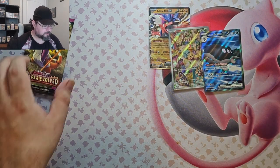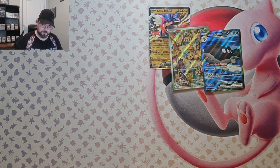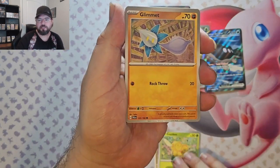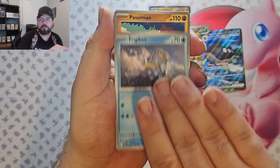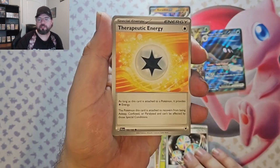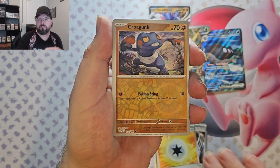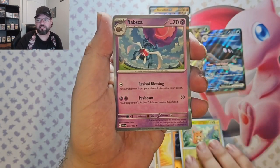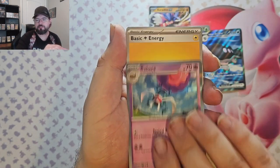Okay, we got one last pack of how they evolved. Let's see what we can get. We already know pretty well it'll be a lot better than the last one. We got Noibat, Combee, Glimmet, Frigibax, Passimian, Reversal Energy, Therapeutic Energy, Reverse Croagunk — it's not Croagunk — Reversal Energy, Reverse Pommie, and Brambish foil.